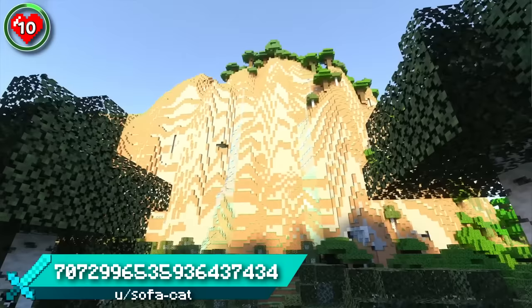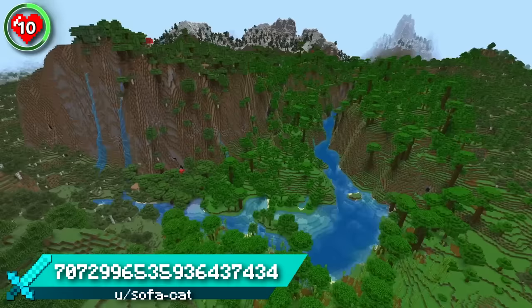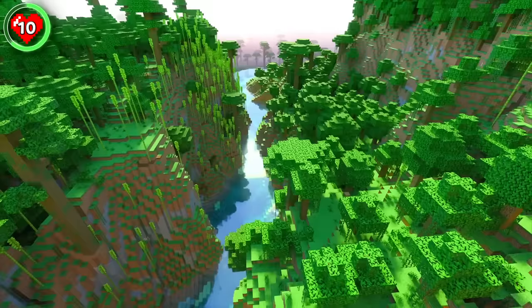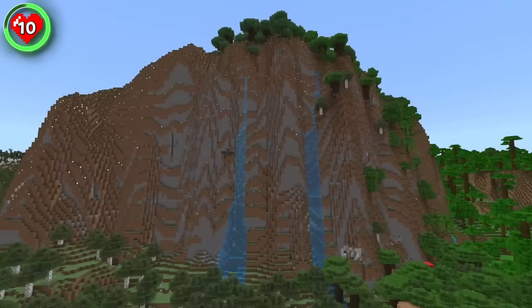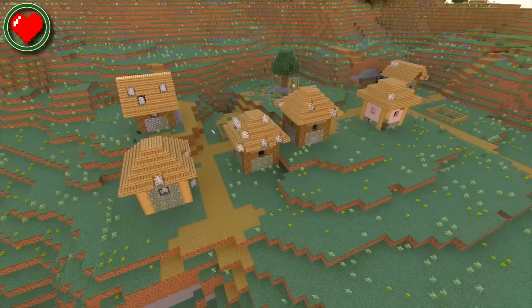Seed 10 brings us to a winding bamboo valley with some of the most imposing dark oak cliffs you'll ever see. As you move up the river towards the mountains, there's a gently inclining jungle path that would be perfect for a riverside colony. Make your own base here between the waterfalls and maybe even a windmill at the very top.